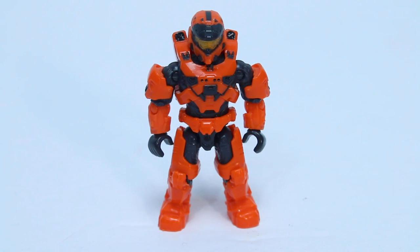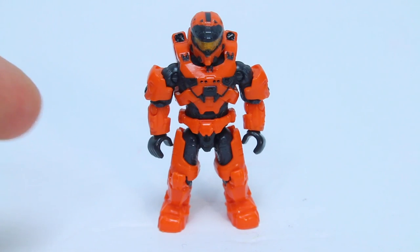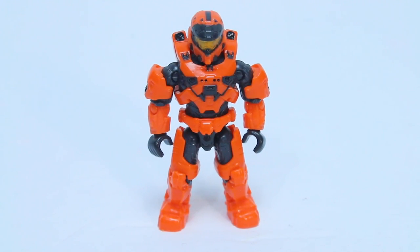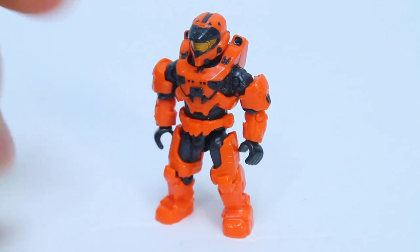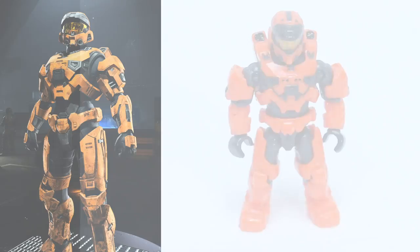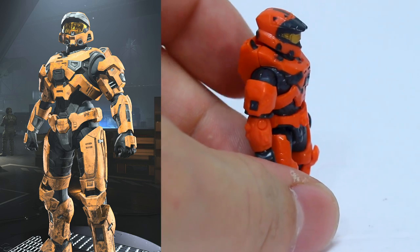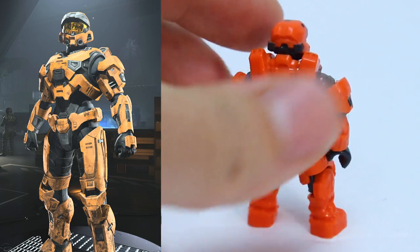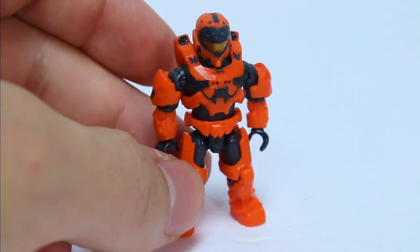Cadet Orange is a really easy one. This was included in two sets — the Marine Platoon Pack and the UNSC Combat Unit. Both figures are technically identical until you look and some of their accents are one darker and one brighter. The in-game version was featured heavily in the Infinite promotional stuff. It's pretty much a dead ringer for the Cadet Orange coating in-game. The only difference is that the Mega one is more saturated, a little more vibrant, whereas the in-game one is a little more dulled down. But all the detail is here on the chest, on the shoulders, and on the helmet. I don't think we're going to get anything closer anytime soon.